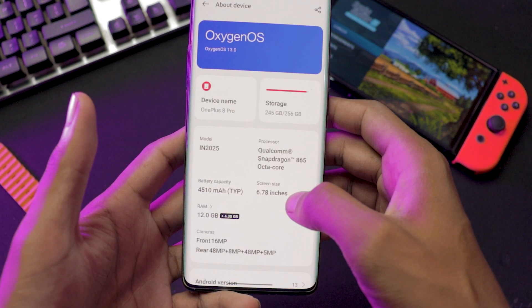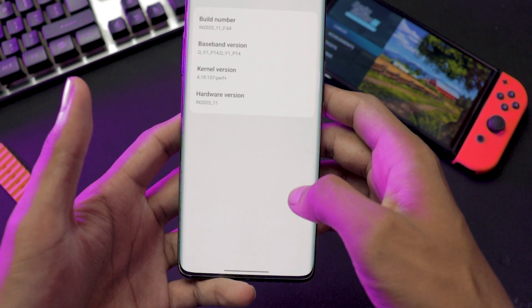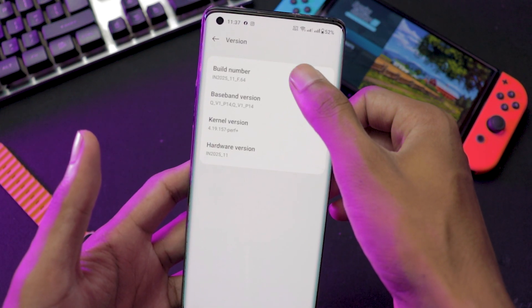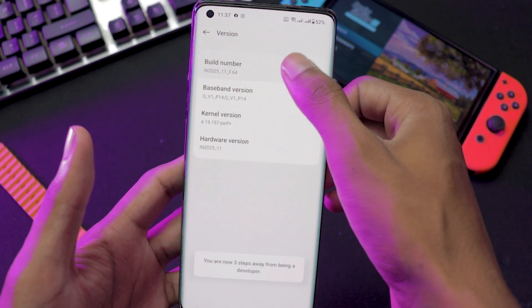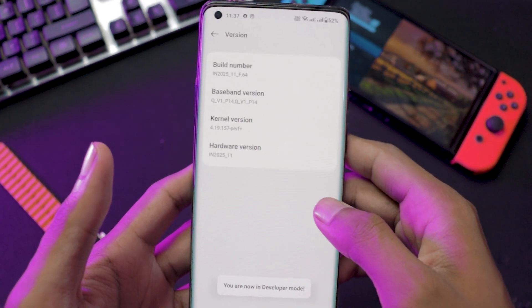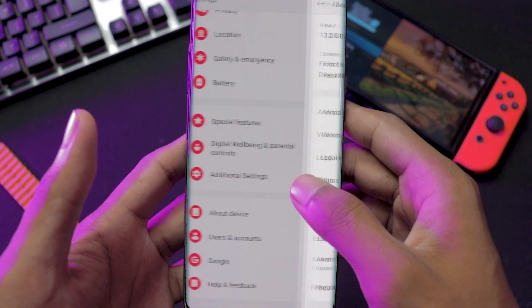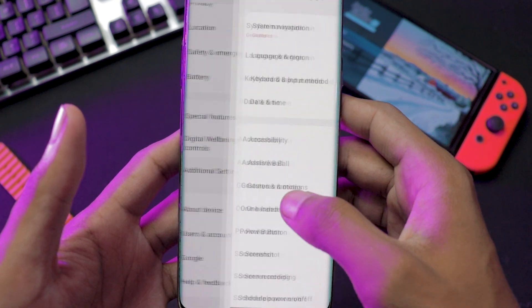First of all, go to the About Device settings in your phone settings and find the version settings. Once you are inside, tap seven times on the Build Number setting and it will ask you to enter your pattern. Once you enter your pattern, you should be in Developer Mode or Developer Options is unlocked.